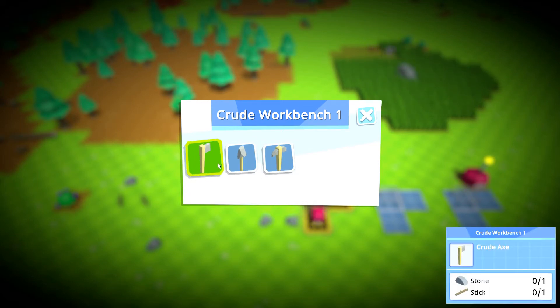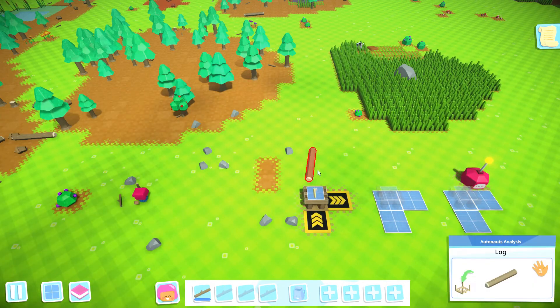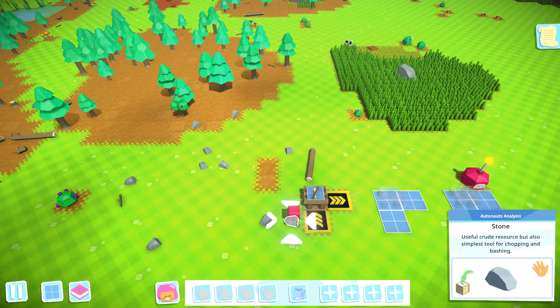You left click on the workbench and it will give you the option to build one of the three main tools. We have the crude axe — this is used mainly to chop down trees. We've got the crude spade, which you can use to dig holes, flatten earth, remove turf, and dig up mushrooms as well as clay. Then the last one is the crude pick, which is used to harvest rock and stone.